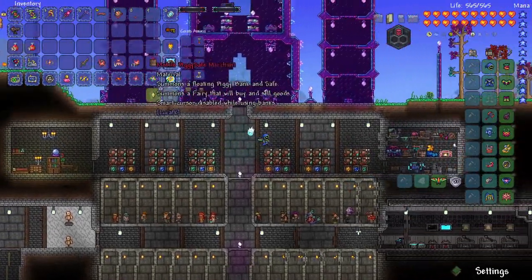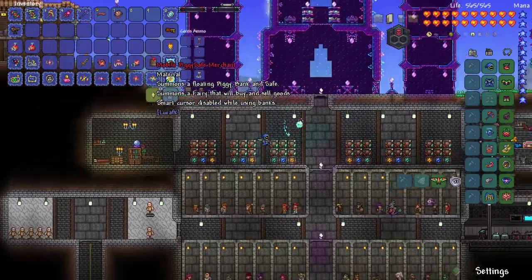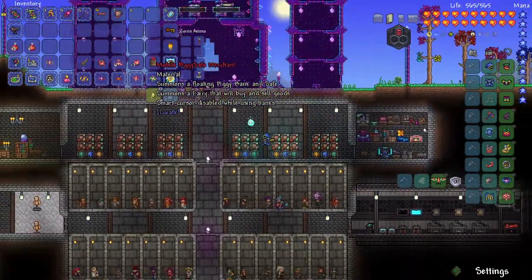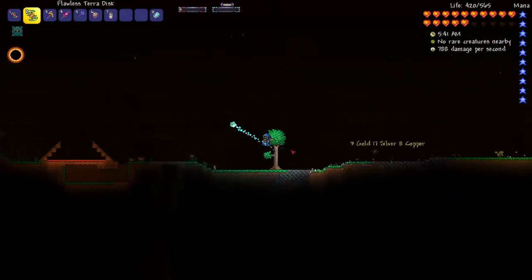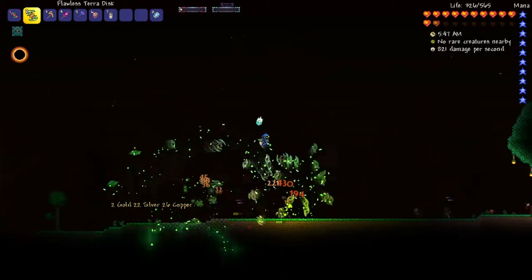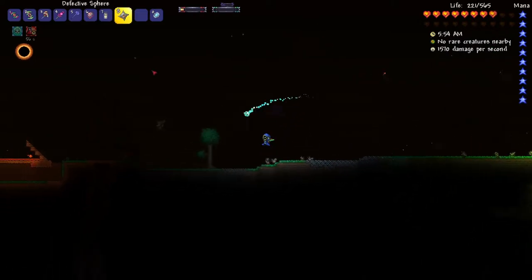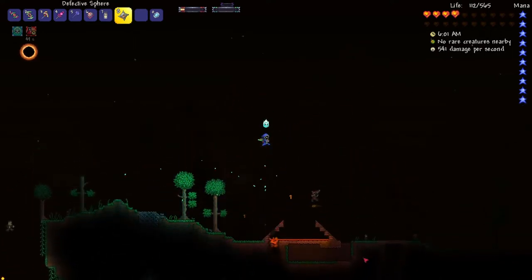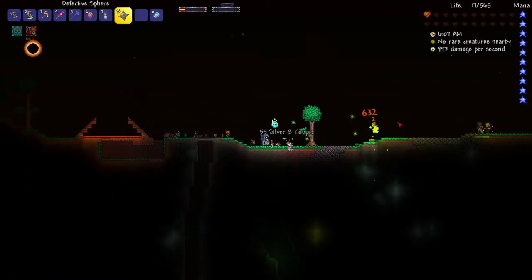Next I want to do a Solar Eclipse, because now that I've defeated Plantera I should be able to get Solar Veils, which can craft the Vampiric Talisman. That makes my rogue attacks have lifesteal, which is really good. I summoned a Solar Eclipse and I just want to make sure I can get Solar Veils — I think they might drop from Psychos. I also got a Defective Sphere, a rogue weapon — I'm not sure if it's good yet, and I still haven't gotten any Solar Veils.